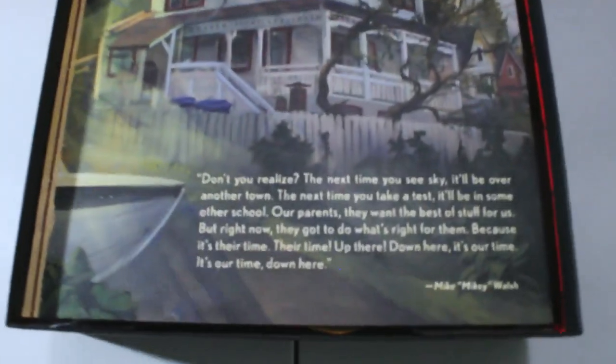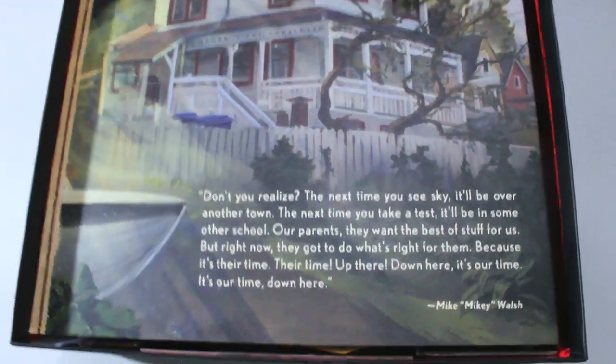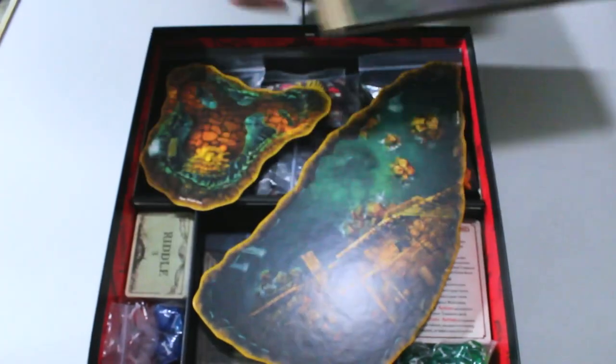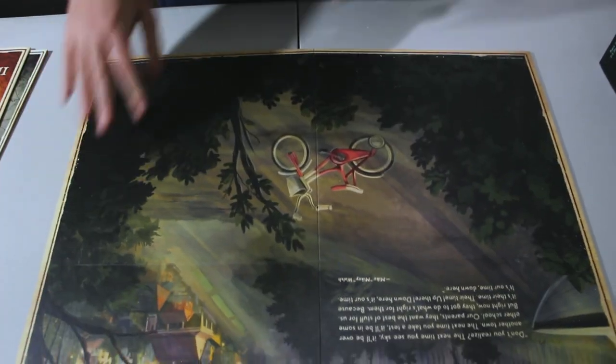Next we're moving on to the game board. This is a cool game board with a cool quote on the front of it when it's in the box. The game board actually has two sides — one side is just for show.